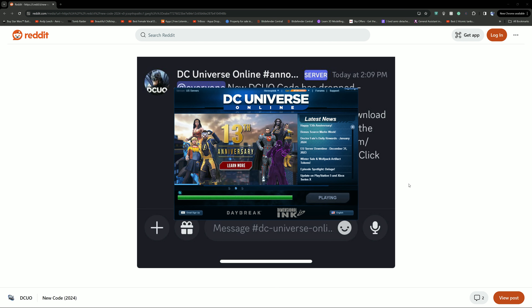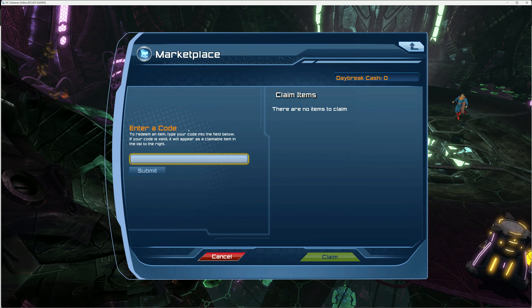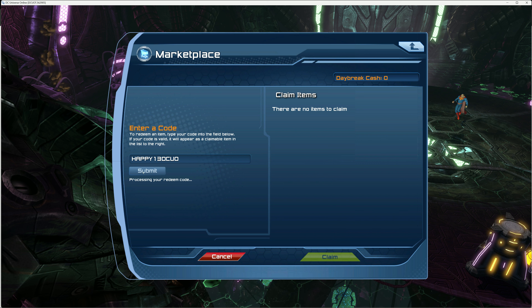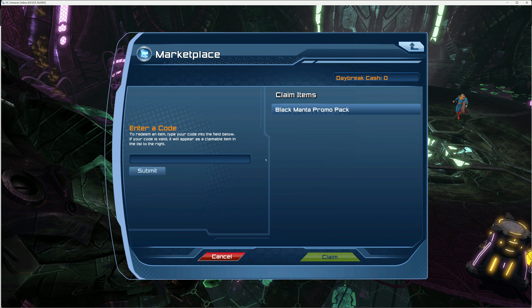Now we are on a new character — let's dive in and take a look. Go to the marketplace, go to Redeem and Claim, and type in: HAPPY13DCUO. After 10 to 20 seconds it says you have successfully redeemed the Black Manta promo. Then just click and go to Claim.